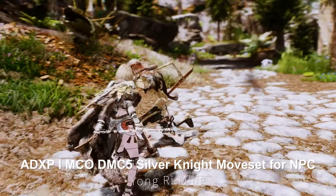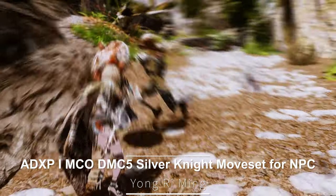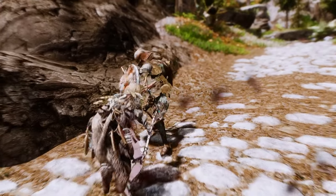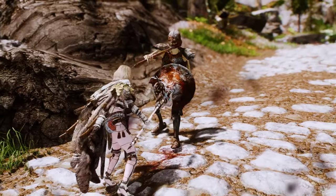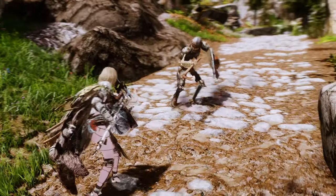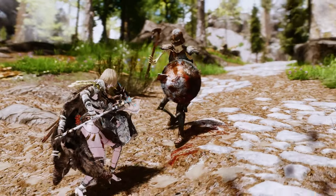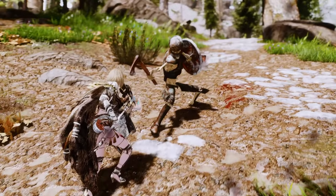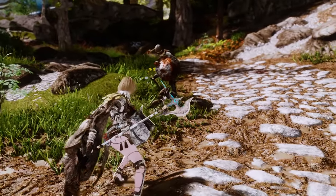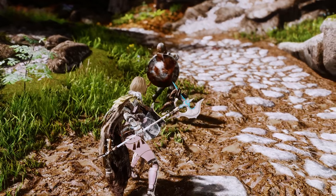Next up is the ADXP MCO DMC5 Silver Knight moveset for NPCs. This mod adds a moveset inspired by the Silver Knight from Devil May Cry 5. Its most prominent feature is the use of a shield, which sets it apart. Personally, I believe it would be more fitting for creature NPCs that use a humanoid skeleton rather than human characters. I applied this moveset to the ancient skeletons in the Skeletal Revenants creature mod and captured footage.